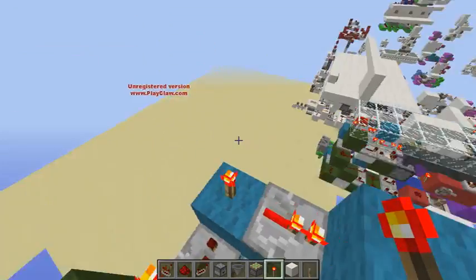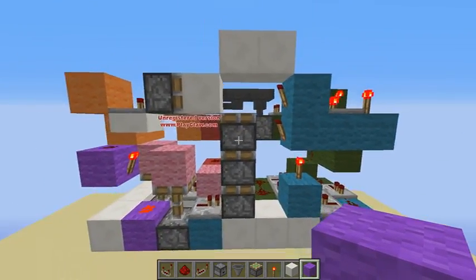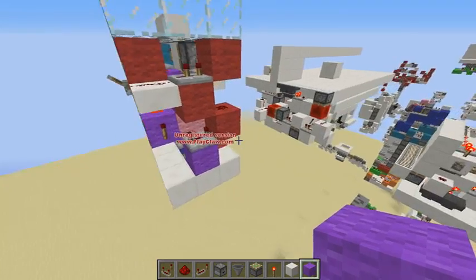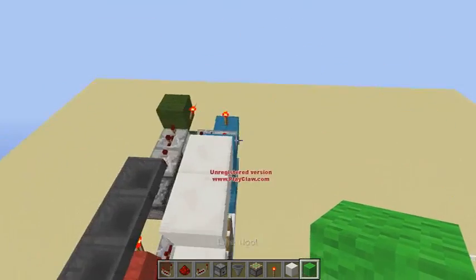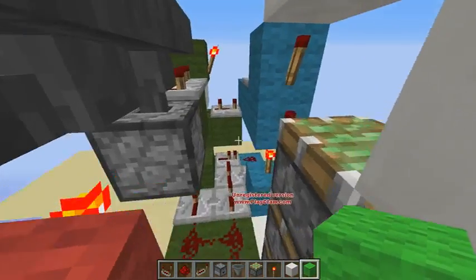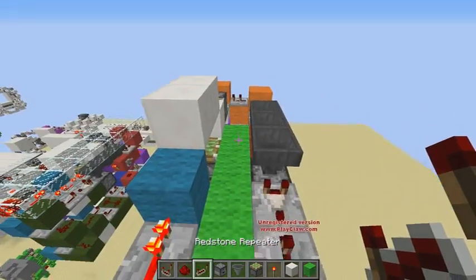For the second block retraction — I guess I goofed this a little but I'm going to use light clean wool. Not the second block retraction — I meant we have to refire something, so this is the circuit that refires it. Unfortunately it is not very simple — it requires a lot of repeaters.